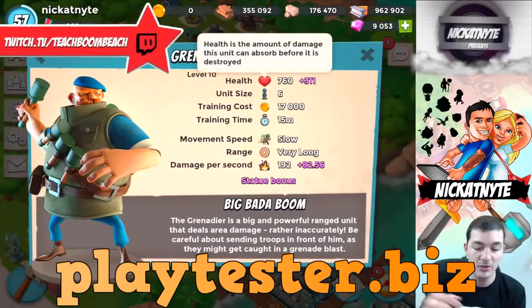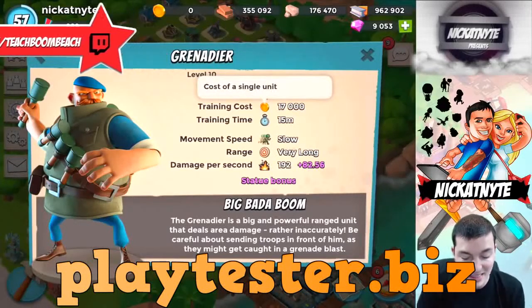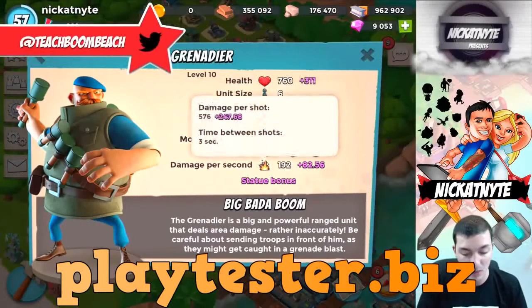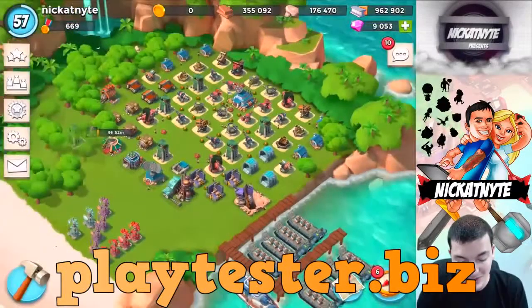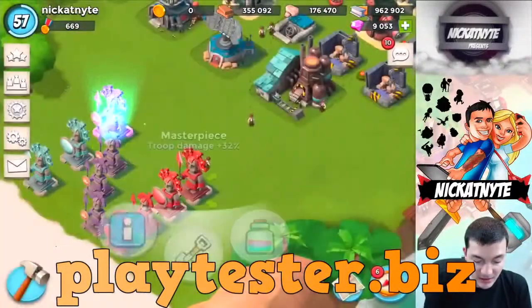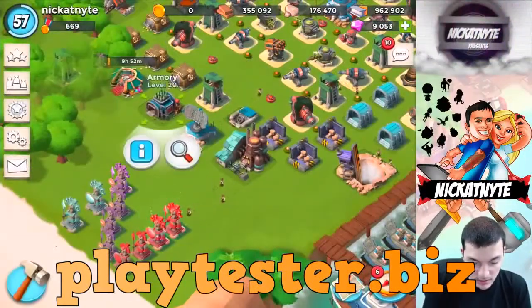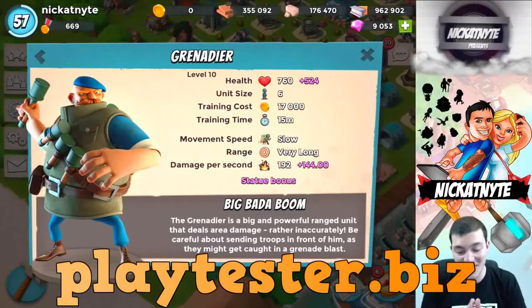760 health plus the 300 that I have from statue bonuses, six unit size, 17,000 cost, 15 minutes a piece. He's slow, very long range, and his damage is 192. I think it was around a hundred at level one, so he's now twice the strength. That means we need to go even harder right now. Let's check out those stats — plus 144, so now he's a tank.